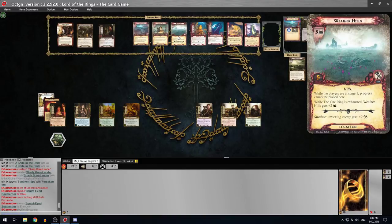The last location is a new Weather Hills. While players are at stage 1, progress cannot be placed here. While the One Ring is exhausted, Weather Hills gets plus 2 threat - it's 3 threat and 5 progress, so it ends up 5-5 if the ring is exhausted. I quite like that passive - it makes sense, you can't go to the Weather Hills while you're stuck in Bree. The shadow effect: attacking enemy gets plus 2 attack. We've got decent shadow cancellation so that shouldn't be an issue.